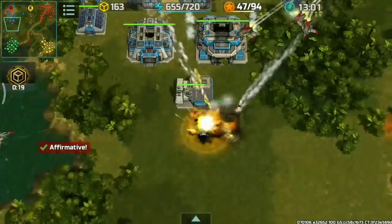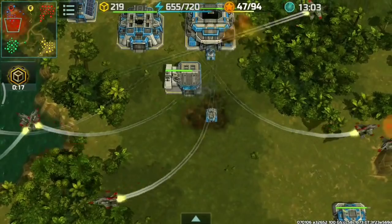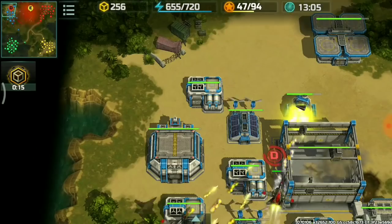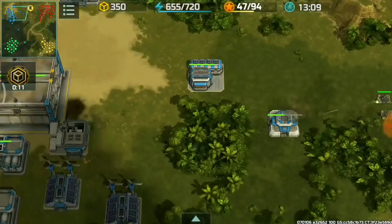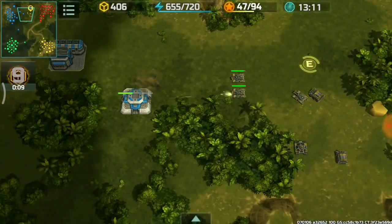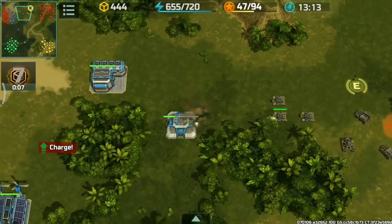No more buildings inside the cloud. Nice — the blue player is trying to rebuild the HQ. I'm moving in to attack the blue player.